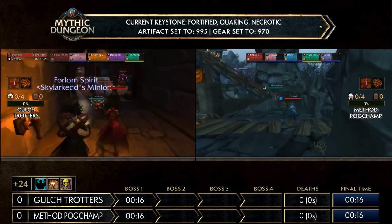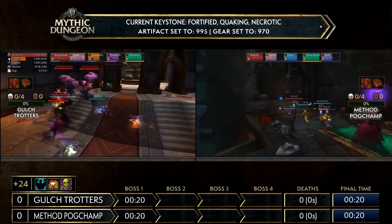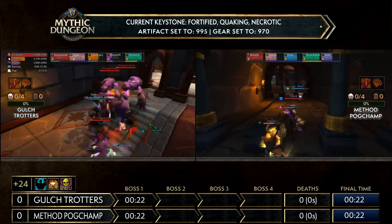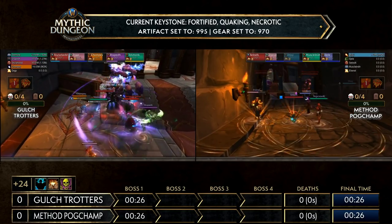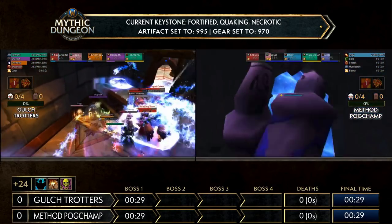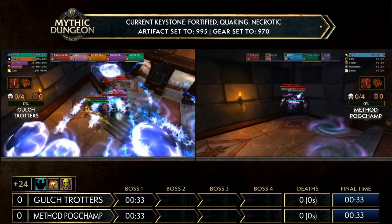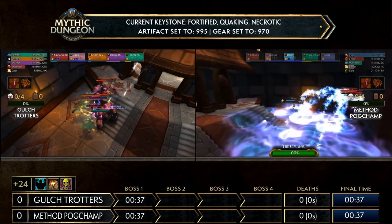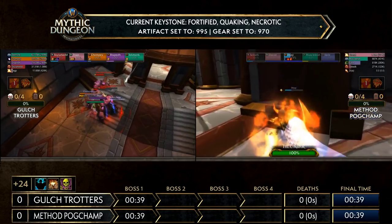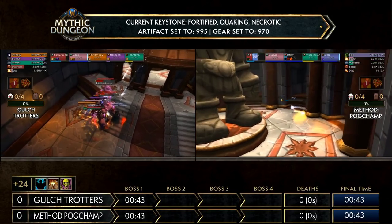We see both teams doing pretty much the same thing here — both Holy Paladins use Repentance to go past those spirits. Both Blood DKs are controlling one of the spirits and pulling those two golems together. On Gall Strotters' side, Method Pogchamp is actually skipping it with the mage skip. Dr. J goes into a corner, pulls everything, uses Ice Block, and procs Cauterize — so no death there, but he'll need healing support.